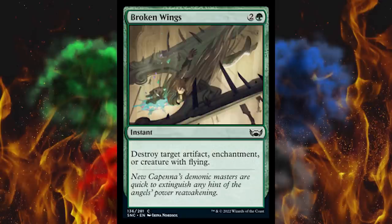Next up, Broken Wings — I love this card. Three-cost green instant: destroy target artifact, enchantment, or creature with flying. Basically all of green's targets slash enemies. Absolutely love that card.